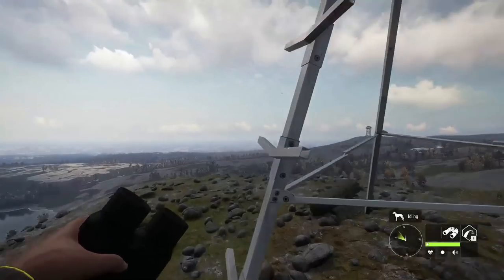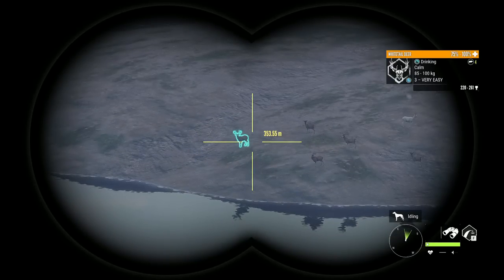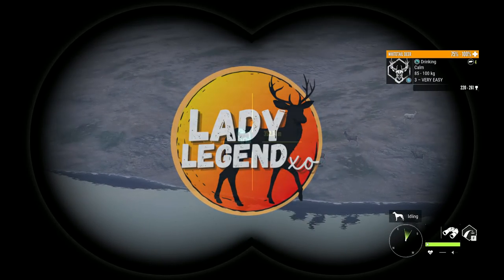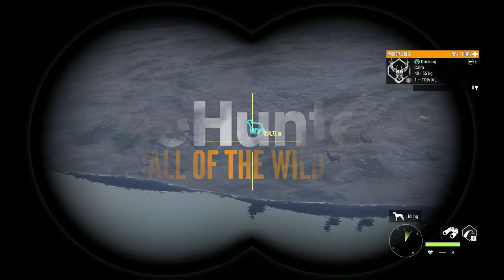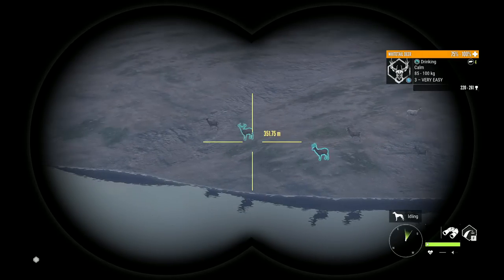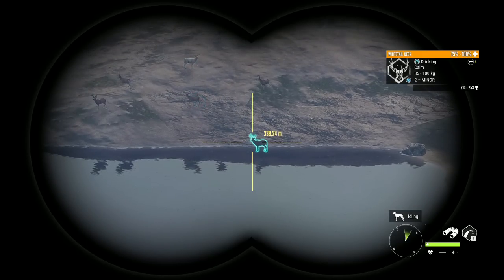Hey guys, we are out here on Revontuli Coast, and yes, we are doing a Whitetail Great One Grind. Finally! Look at what I have in this crazy zone. I just started this grind on Thursday. Today is Sunday, so I've been doing this for three days. I'm about 600 kills in, and look at this zone — we are stacking. I have one, two, three level threes stacked in this zone, and I also have a level two albino. What a crazy zone!